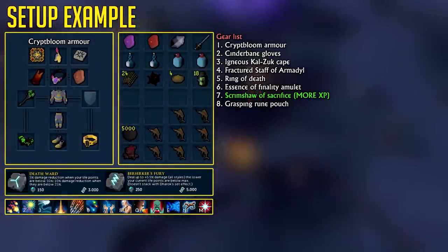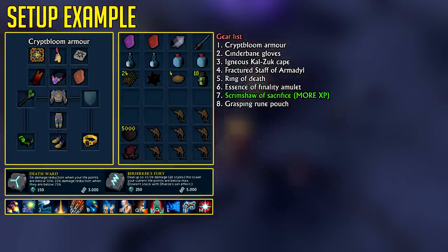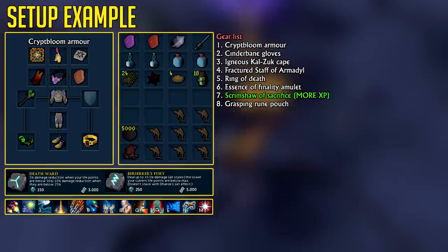I used four pieces of crippling armor with the Cinderbane gloves for extra poison damage. My weapon, despite AFK-ing, was the Fractured Staff of Armadyl for its high tier and accuracy — also the reason I used the Essence of Finality amulet. Zerker cape for extra damage and Omni Power, maniacal aura for boost damage and accuracy, and ring of death just in case you mess up. Relic powers can be switched around — conservation of energy is one option, but if you want more survivability and damage when your health is low, death ward and berserker's fury are both very nice.